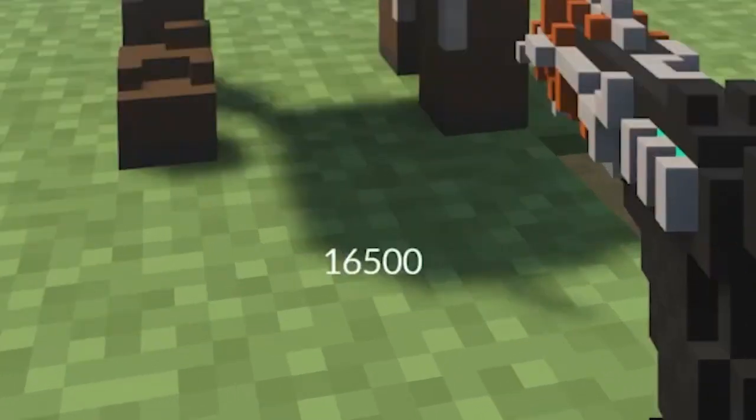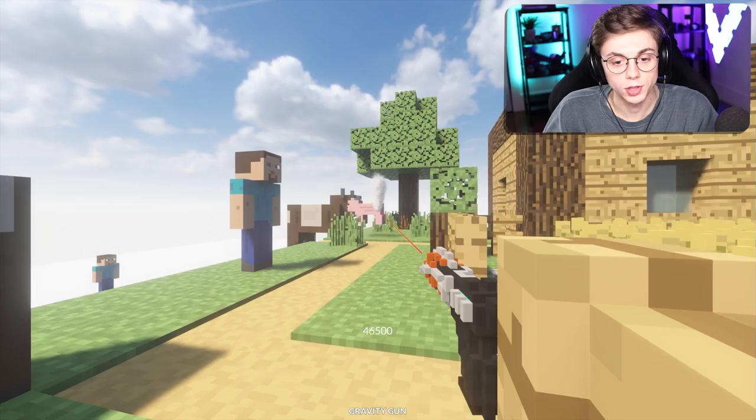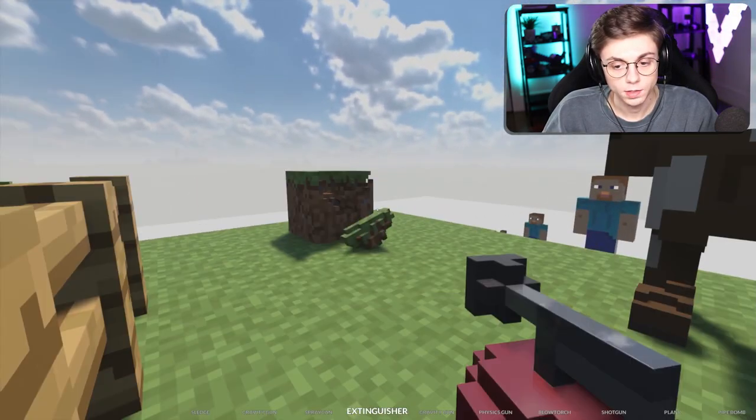See that number? That's how much gravity is being enabled. It doesn't really work with static objects unfortunately. Let's just keep going — I kind of want to see how high it can go. That's 100,000 gravity, sure, let's see it.